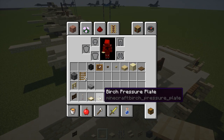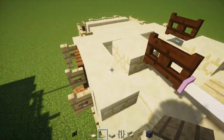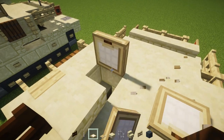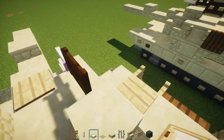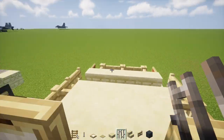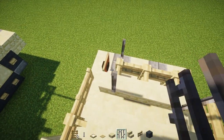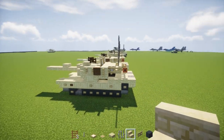Place a birch pressure plate in the middle, and another pressure plate on the side right behind those stairs. Then add a birch trap door right above the hatches — you can open them up so it looks like this. Place a Minecraft ladder on the inside — you can sit in this if you want to. Then go to the back and add iron bars, one on each side, making them four blocks tall.